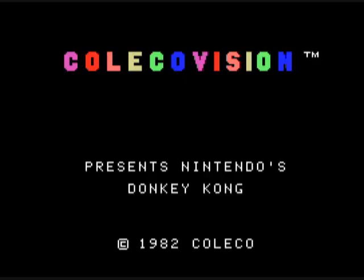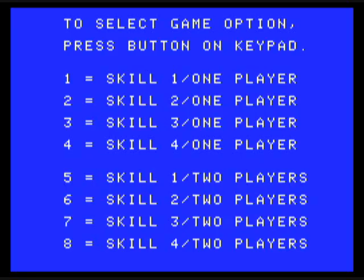This has the typical skill settings: 1, 2, 3, and 4 for player 1, and 1, 2, 3, 4 for player 2. And for Donkey Kong, the higher skill levels mean more barrels or tougher fireballs.